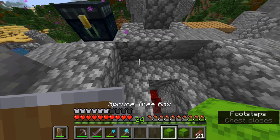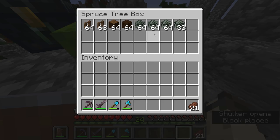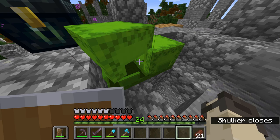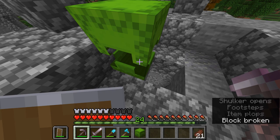Next, I have an oak and a spruce tree building box. Basically, it's for making the custom trees of each respective type. This one still needs a lot more leaves, but I have some wood, logs, and fences, as well as some leaves to make custom spruce trees. And in this one I have the same, but for oak.